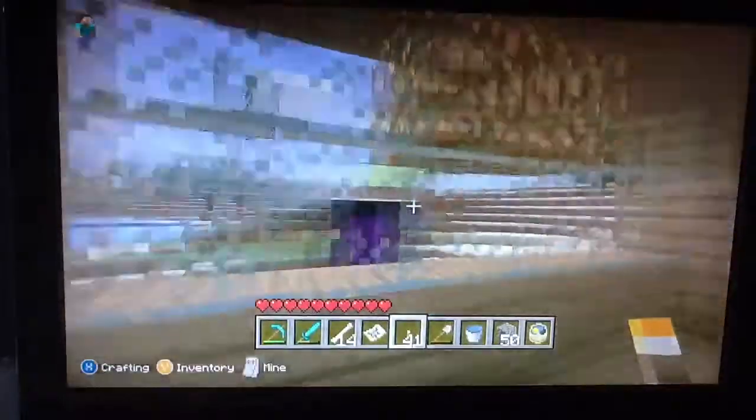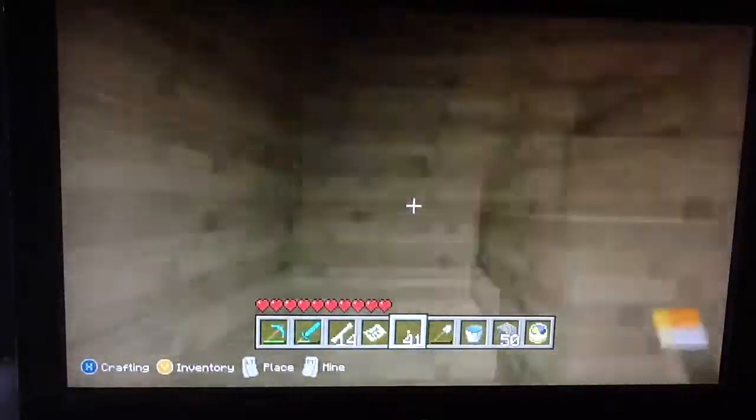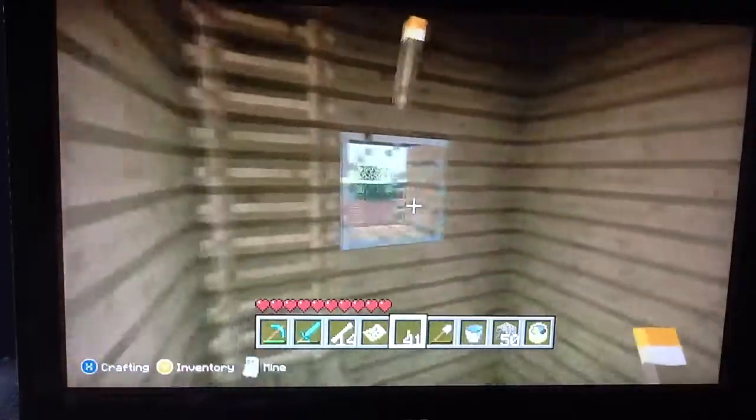The first layer — I'll get you a better look at it — it's made mainly of glass, glowstone, and wood. Okay, let's go upstairs to my second level.